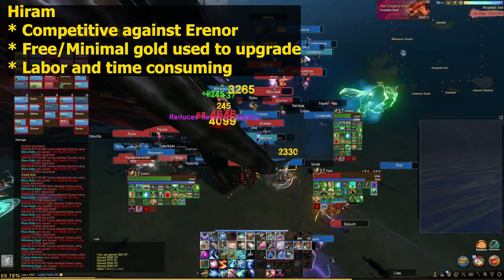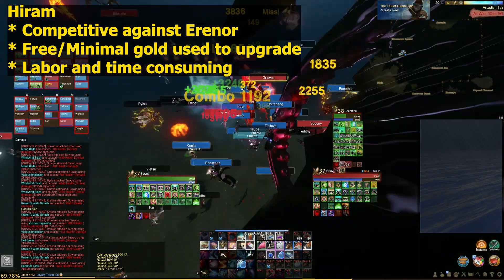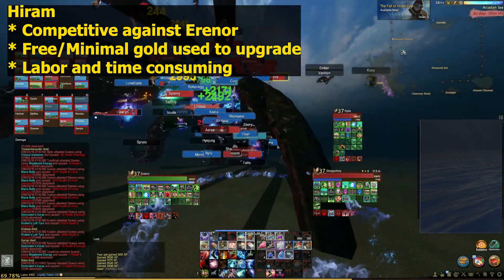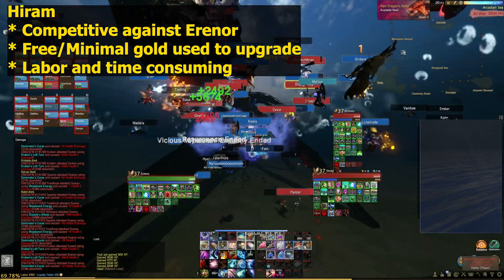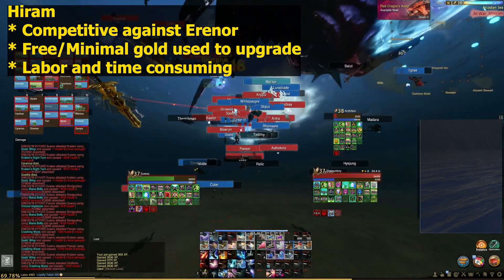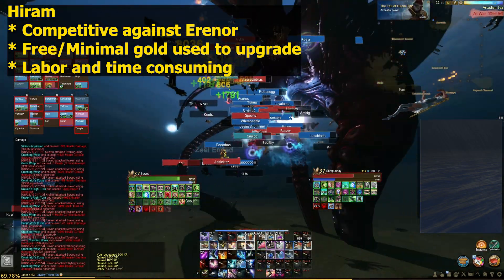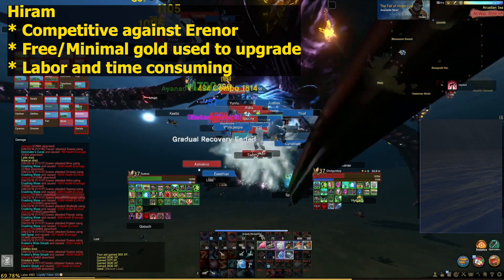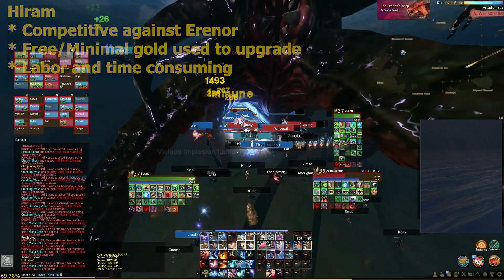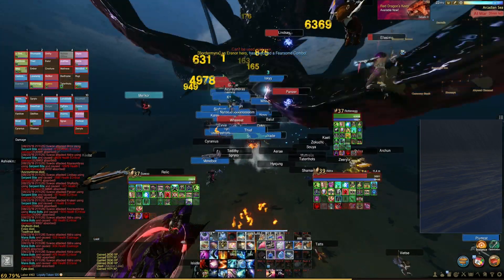Next, Haram — this is what I call the poor man's Eranor. It has decent DPS and defensive stats, and at tier 3 and tier 4 it's pretty competitive against Eranor. Understand that tier 4 mythic has the same bonus stat numbers as tier 3 epic. The downside to Haram is that it can be crystallized between awakenings, and getting desirable stats is all RNG — it's time consuming and labor intensive. You get 3 selected bonus stats, but it's easily upgradable through dailies and farming. Gear progression for Haram is based on how much time you want to invest.